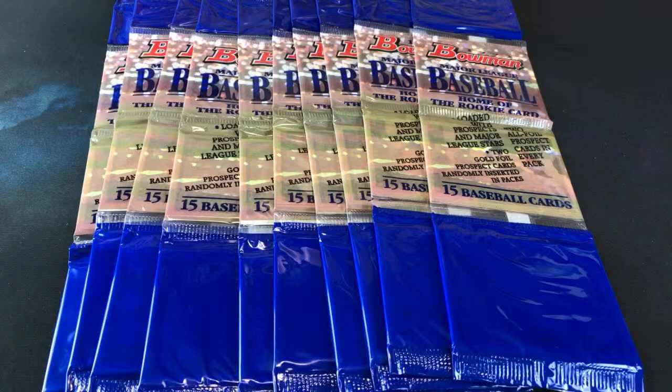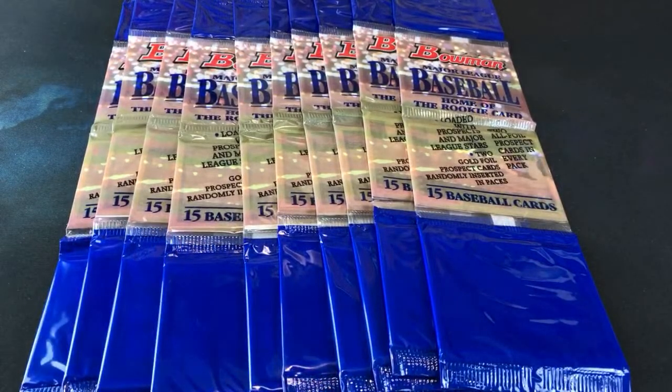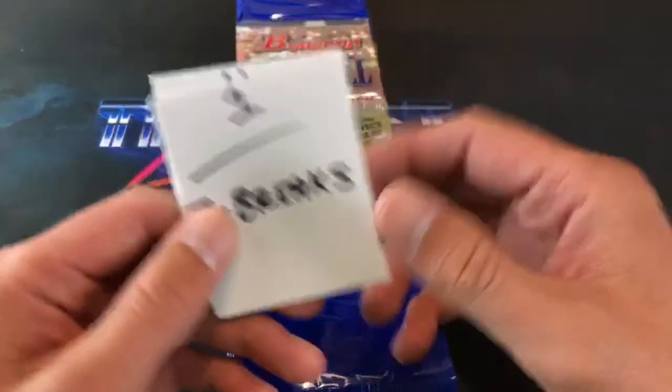Try checking eBay for Bowman rack packs from '95 — you won't find any, so they're pretty tough to track down. We have 10 here, which was all that came in a box back in '95, so we have a full box of rack packs, 15 cards per pack. We're looking for the Vladdy Guerrero rookie along with Andruw Jones, Scott Rolen, Bobby Abreu, Bartolo Colon, Hideo Nomo, Chris Carpenter — the list goes on. We also have 54 foil cards as a subset, and they all come in gold parallel too, so hopefully we can find a Derek Jeter gold or a Nomar Garciaparra gold.